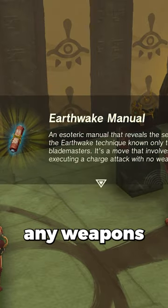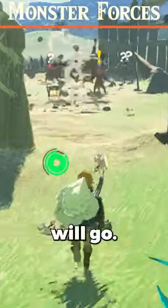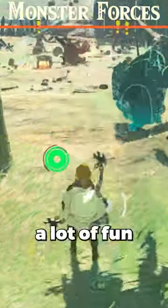To use this technique, remove any weapons that you have and charge a spin attack. The longer you hold the charge, the further the attack will go. It doesn't do a lot of damage, but it's great for crowd control and it's a lot of fun to use.